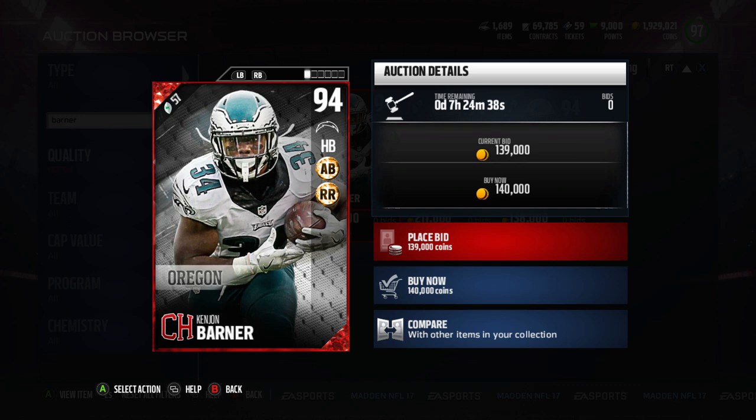It's a campus hero — you can get him up to a 96 overall if you max out his chemistry. His chemistry boosts are ankle breaker and route runner, so those aren't too bad.